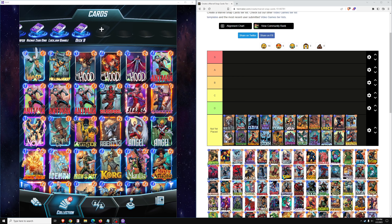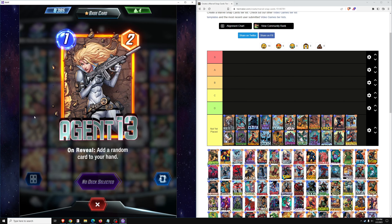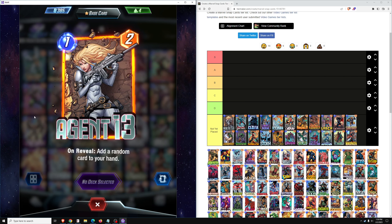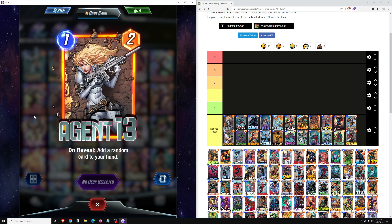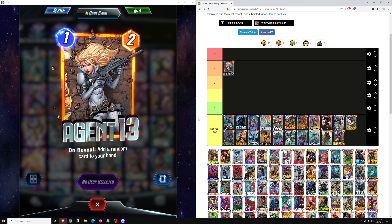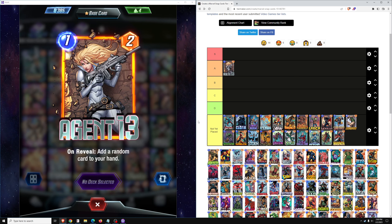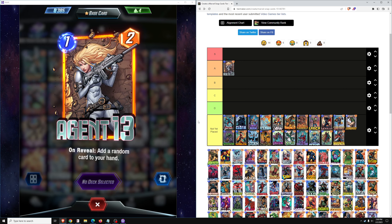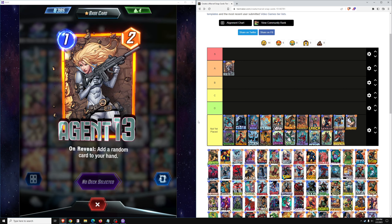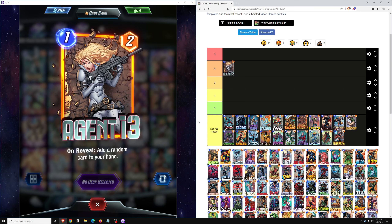Let's get started talking about the cards. We'll go in alphabetical order. First up is Agent 13, a 1-cost 2-power card — on reveal, add a random card to your hand. Most commonly seen in the Dino archetype, as it adds a card for Dino and gives you 2 power on the board. It's a solid A-tier card in that deck. It still sees play in Pool 3 Dino decks. Dino is still a pretty common archetype, though typically mixed with Pool 3 cards, and Dino is the strongest archetype in Pool 2. Agent 13 deserves a spot as a solid A-tier card in that deck.